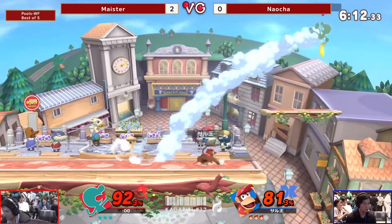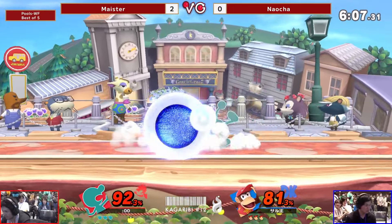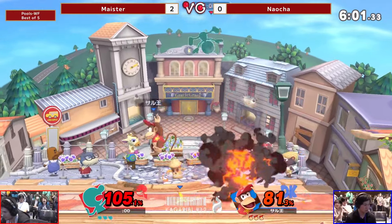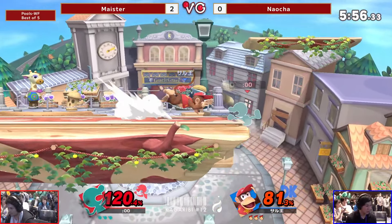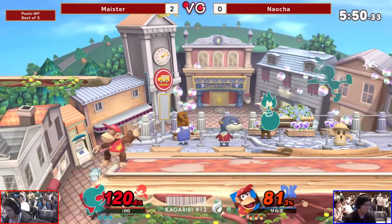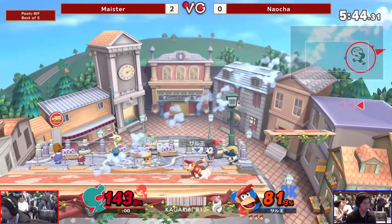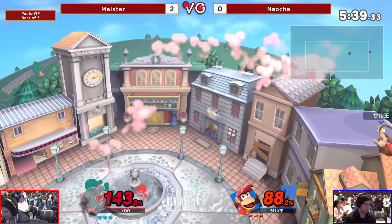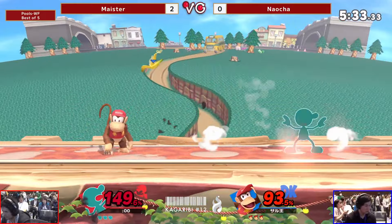Goes for forward throw — not able to find anything. I was looking for another attack there but Meister not biting. He's at the higher percent, more susceptible to dying. Banana — Naocheng playing way safer than I assumed. Could find a kill confirm with down tilt. Not the monkey flip — huge. Gets caught out of his double jump — that was almost dangerous. That banana might have saved Naocheng's life, because that could have been a chef F-tilt.